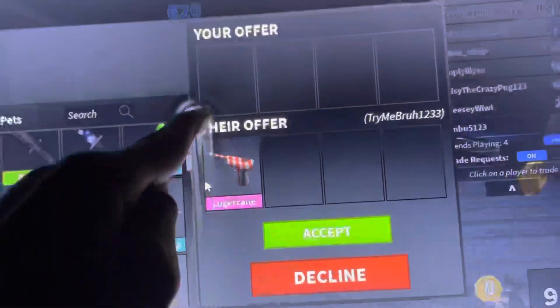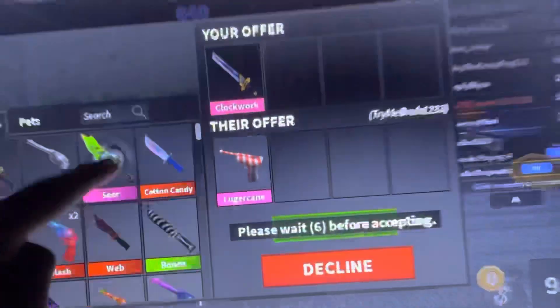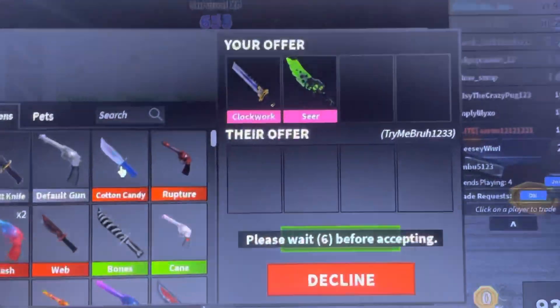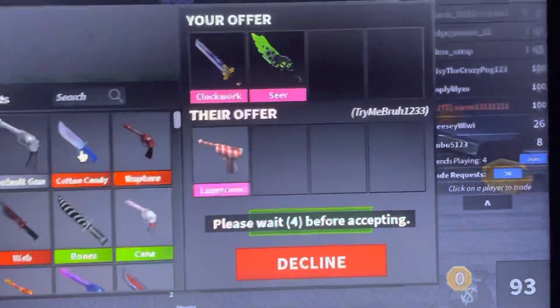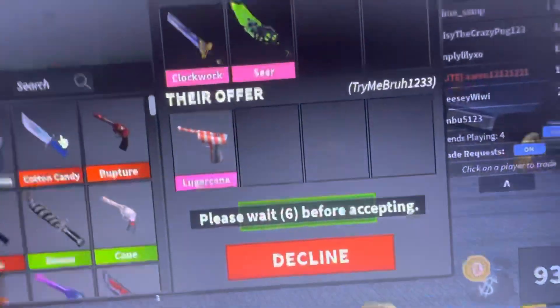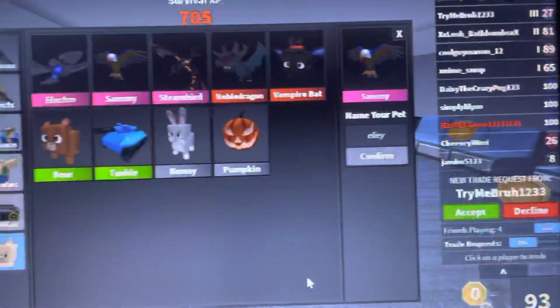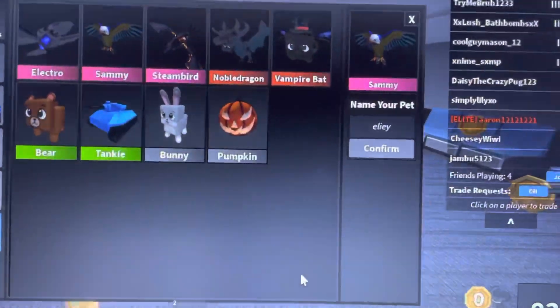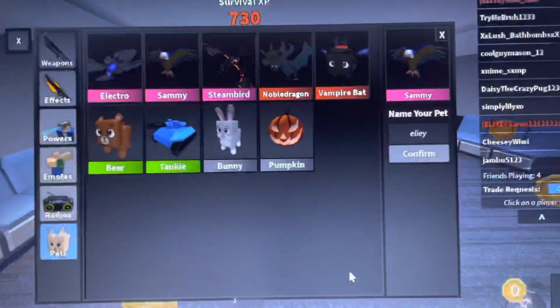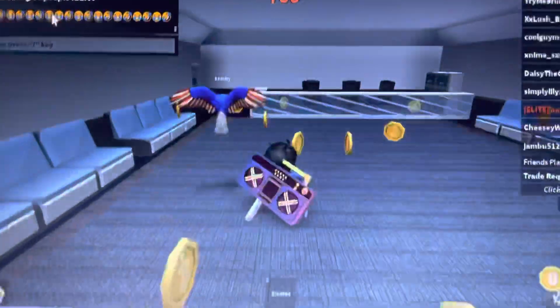Don't take it personal, but I do not like luger cane. He's gonna deny it — yeah, he's gonna keep doing this. And I have a tank U which is like the value of 20, I think.